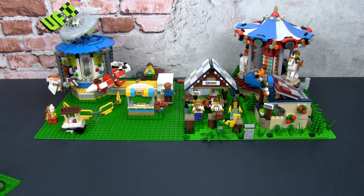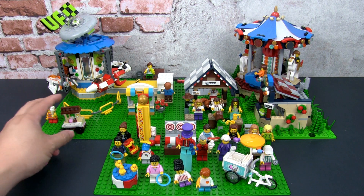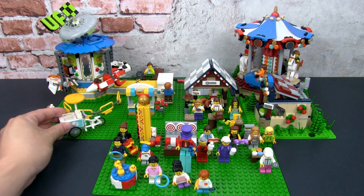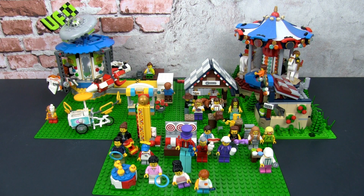Finally, to add to this theme park, I'm going to take the builds and the minifigs from the Funfair People Pack set. I reviewed the set in a previous video — you can check out the link in the card above or the description below. The first thing I would do is take out this ice cream cart as I mentioned, because this one looks much better. So I'm going to spend maybe two minutes to take out all the different minifigs and small builds and arrange them onto these base plates. Let's see if we can get a decent Funfair scene going on.